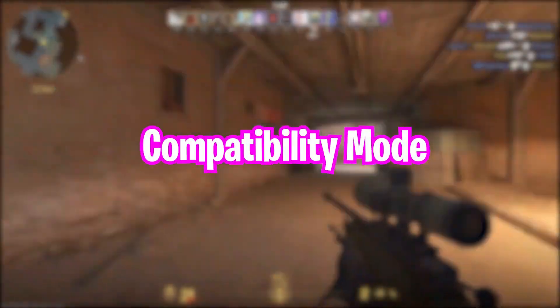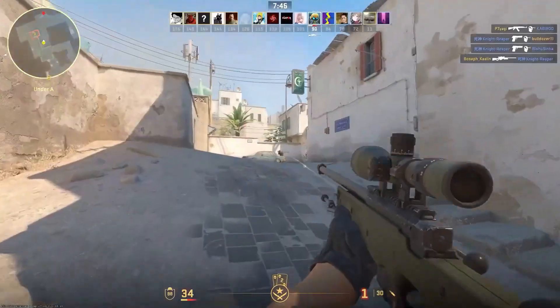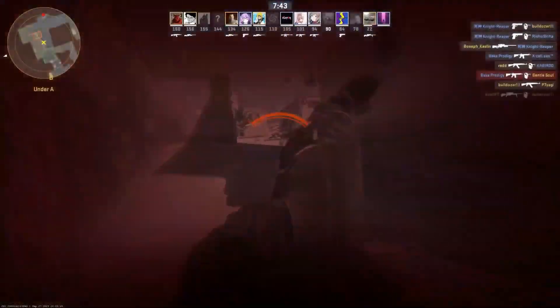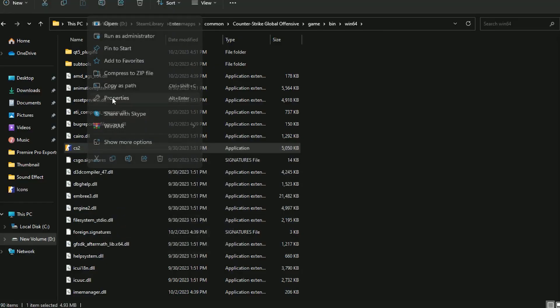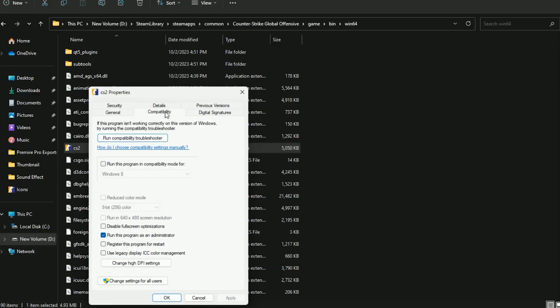Step 6: Compatibility Mode. If you're using an older version of Windows, try running the game in Compatibility Mode. Right-click on Counter-Strike 2, select Properties, go to the Compatibility tab, check 'Run this program in Compatibility Mode' and select a compatible Windows version. Click Apply and then OK.